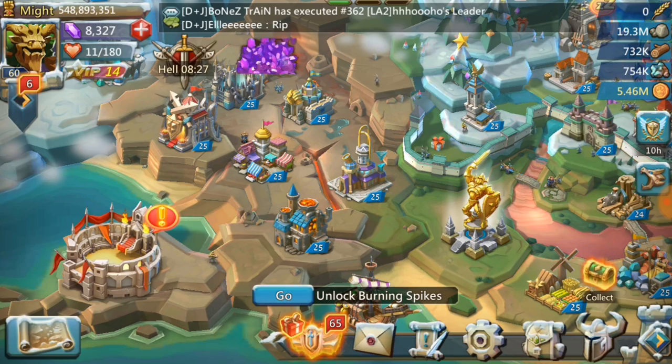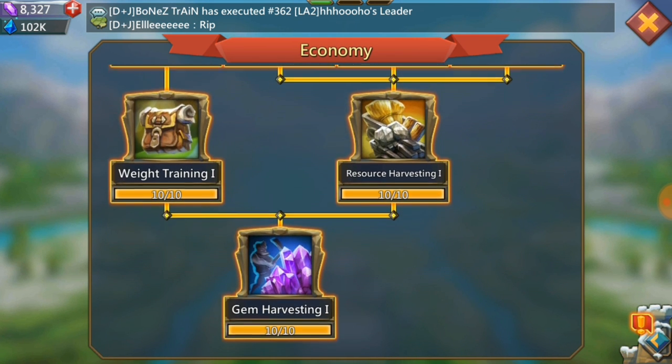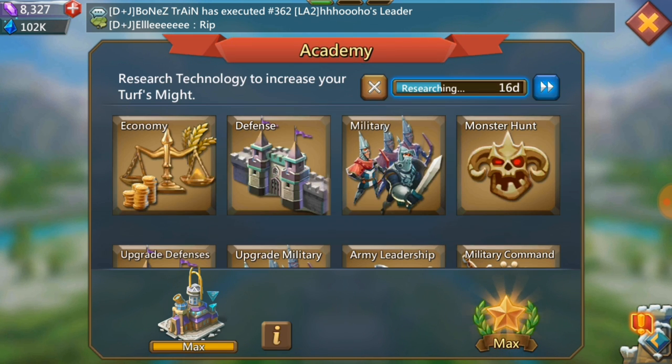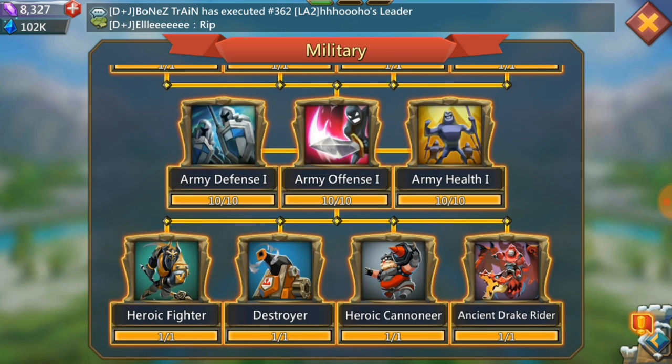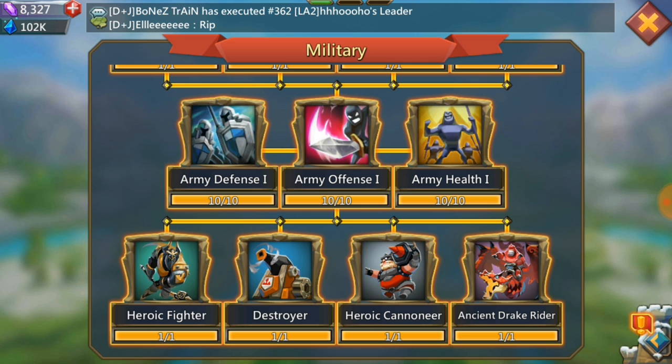Once those are done, focus on your Economy tree — you'll need to max it out up to Weight Training 1 and Resource Harvesting 1. You don't need the Gem Harvesting. You'll also need to do your Military tree up to Army Defense 1, Army Offense 1, and Army Health 1 — those need to be fully maxed before you can start T4 researches. Stack up resources and speed-ups, and focus on Hell Events to get as much out of this as possible.